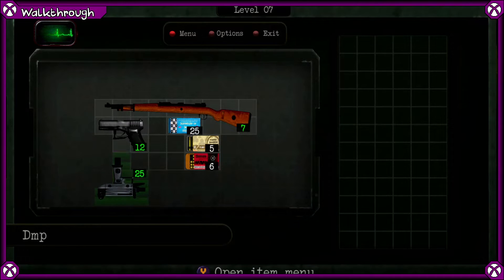On level seven, you will have to use some ammo of each type to fill up the guns. You can combine the other ammo boxes of the same colour together, and then you should end up with an ending pattern something like this.